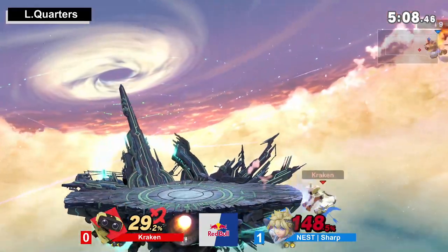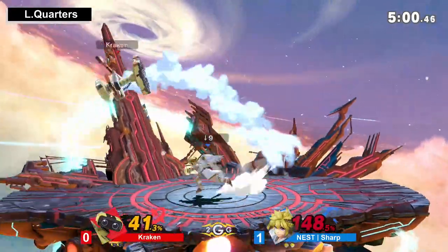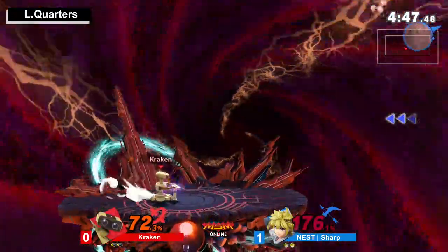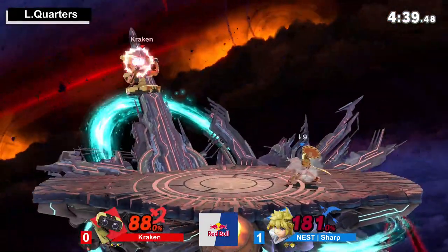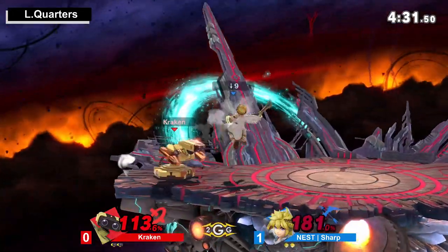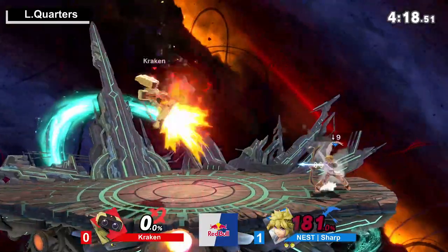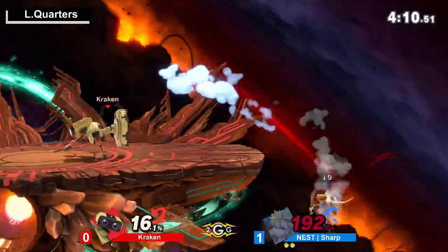Continue to put on that pressure. He's turning around and throwing it off the stage to get a weird arc — that's really smart. Got the roll around and up air is going to be able to close out that stock, sitting at 181. I don't know how much the rage played a part, but sitting at 181 and killing is kind of insane. The rage and also they made up air have a little bit more knockback — it's actually a pretty decent kill move now.